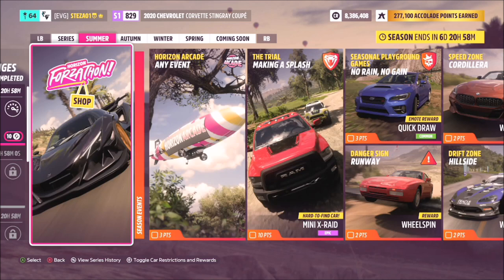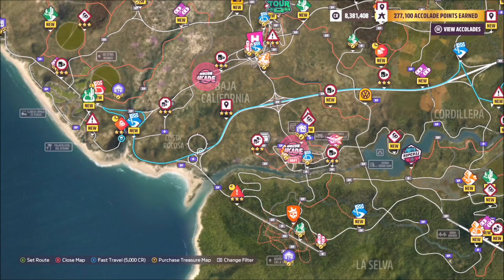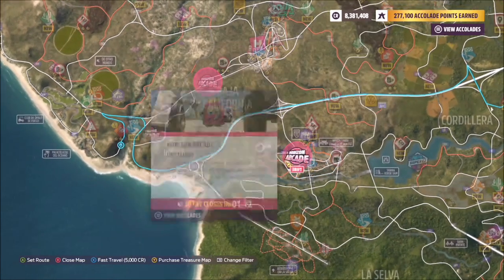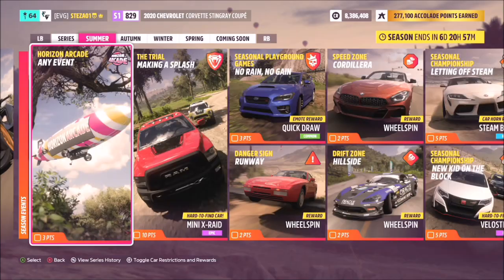The Horizon Arcade is much like the old Forzathon live events from Forza Horizon 4 but tweaked. There are two variants: the standard Horizon Arcade, where it might ask you to smash pinatas, get a set number of drift skills, or hit a certain score on a danger sign; and the Horizon Arcade Drift, which is all based around getting drift points to a destination, scoring on a drift zone, or getting e-drift skills. The drift variant is a bit easier, though fewer players seem to join it, which is unfortunate since it earns you more Forzathon points and counts towards the festival playlist.